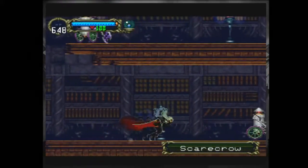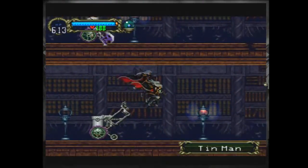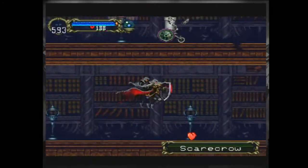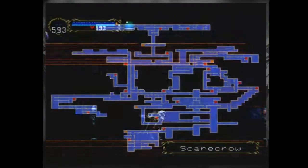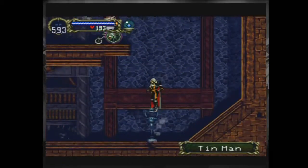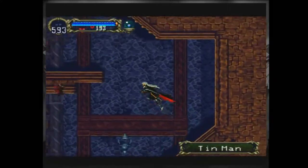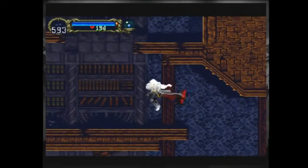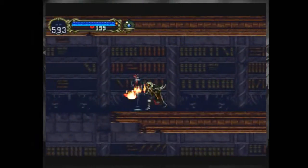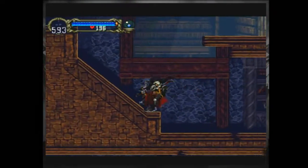Now, this area — if you've been watching, you've no doubt heard me talk about the Chisagrin. This area is typically where you get it. I think the lion drops it, but it's a rare drop. I'm not going to be necessarily trying to get it just to show it off, because the other sword looks just fine and really does plenty of damage and is very fast. If it drops, great. If it doesn't, I'm not going to worry about it too much.